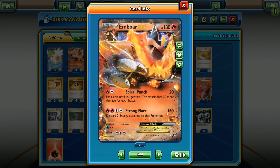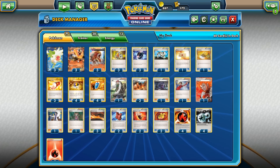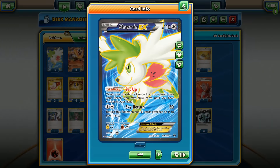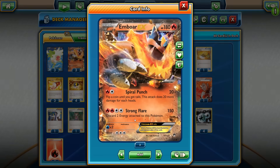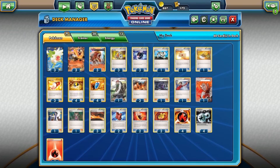With a Muscle Band you can hit for 150 and knock out EXs at 170 HP. Emboar EX is water weak and has a three retreat cost. We're playing a supporting cast of Entei — three of these — and three Shaman. This is a Speed Emboar deck with Entei and Emboar EX using Strong Flare: the fastest pig I've ever seen.